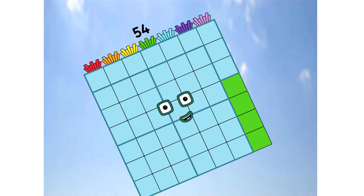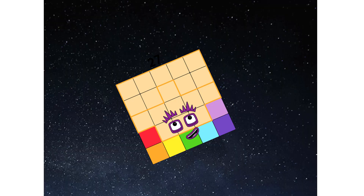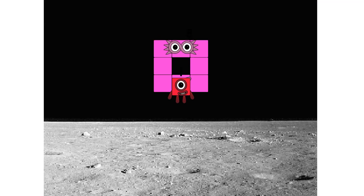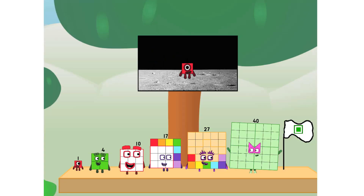Primary launch stage completed! Engaging secondary star! Achoo! We've reached space! Second stage complete! Achoo! Entering lunar orbit! Launching lunar lander! Achoo! The square has landed! We did it! The only thing left now is to plant the square club flag!